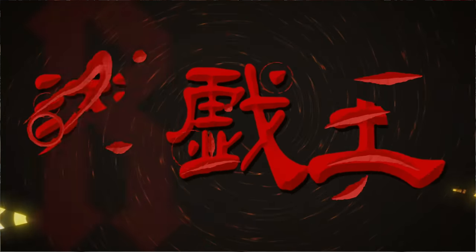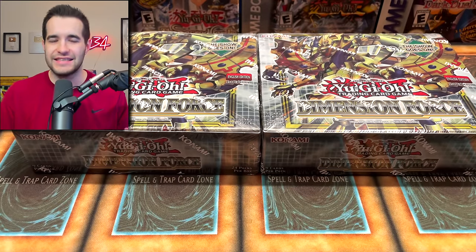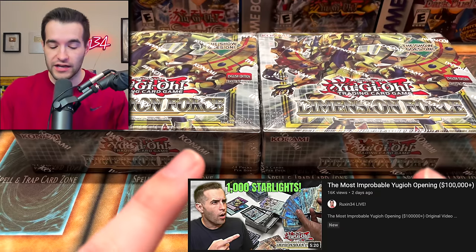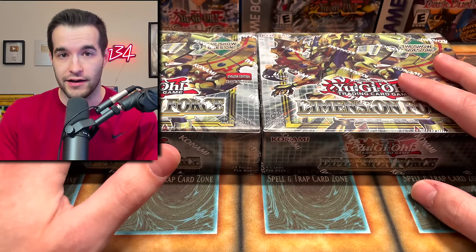Today we open the newest Yu-Gi-Oh set, Dimension Force. What's up guys, we're back with another epic video. Today we have two boxes of Dimension Force. This is the set with all the crazy starlight errors where they were pulling four starlights in one pack. If you guys missed that video on Ruxin Live, go check it out — it was pretty wild. Hopefully that doesn't affect our boxes or cases we have today.